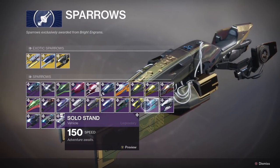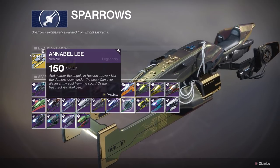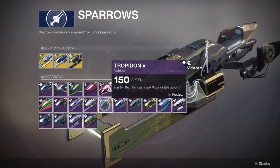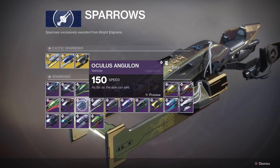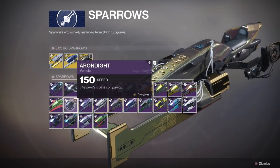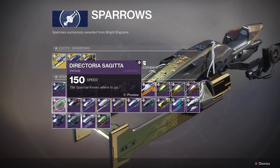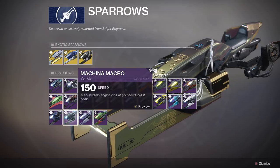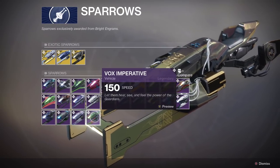Continuing with legendary sparrows: Solo Stand, Marbled Orb Weaver, Annabelle Lee, Velos Knight, Trepindon 5, Ridge Runner Rex, Oculus Anglon, Arundite, Directoria Sagita, Alderbaran, Machina Macro, Frego Juniup, and Vox Imperative. And I've probably got a load of those names wrong.